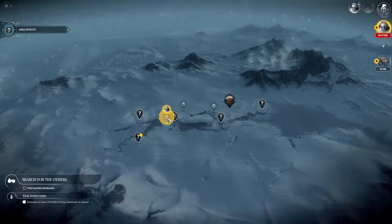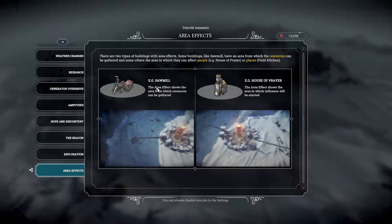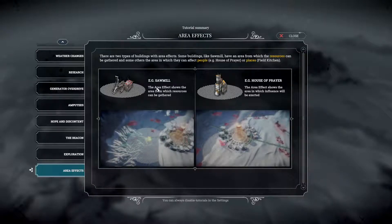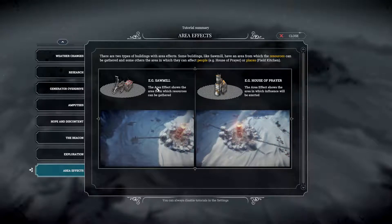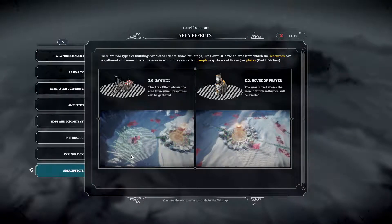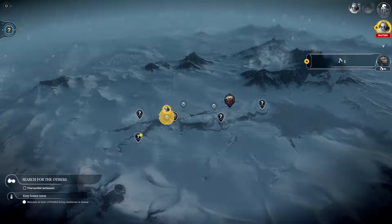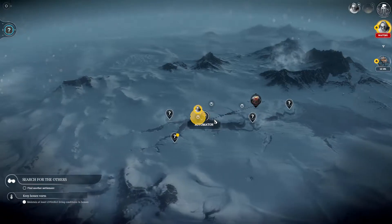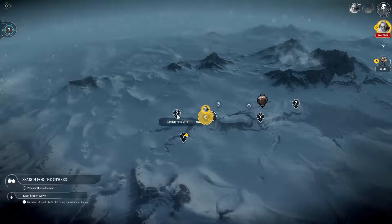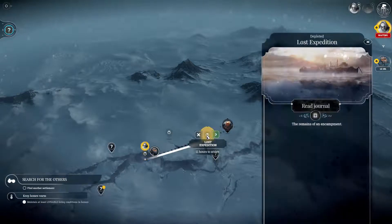I kind of want these guys to come home now because they've got resources - they've got a load of food. There are two types of buildings with area effects: some like the sawmill have an area from which resources can be gathered, and others have areas in which they can affect people. Was I supposed to build it over the wood? I thought that was a bad thing - I don't want to destroy resources. I want these guys to come home. There's my automaton - find another setting. What are these? A lost expedition.